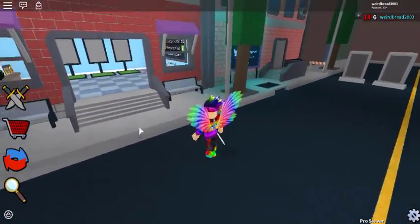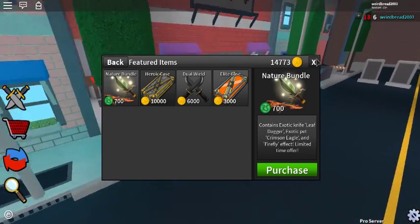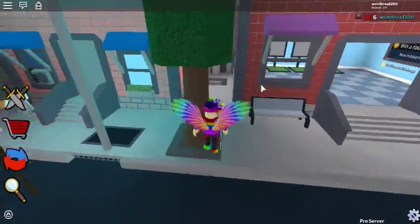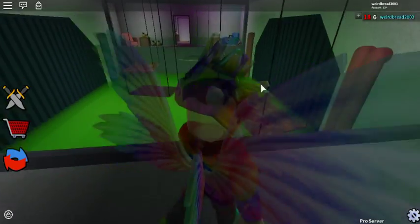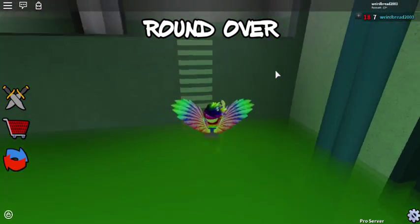The next part we're going to talk about is the knife. It's called the Nature Bundle — looks pretty cool. I don't know how long it's going to last, but I know for a fact that it's not going to last forever guys, so I would buy this right away.